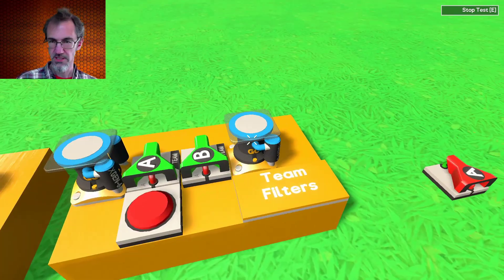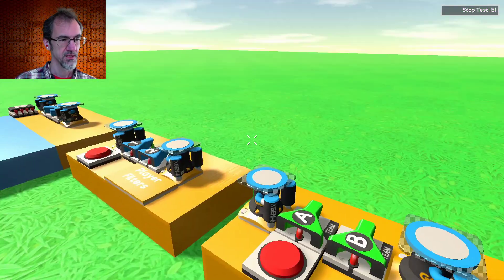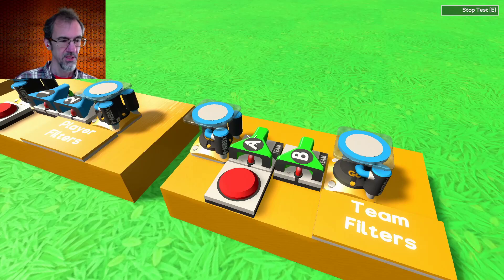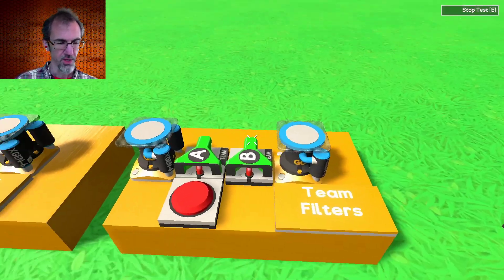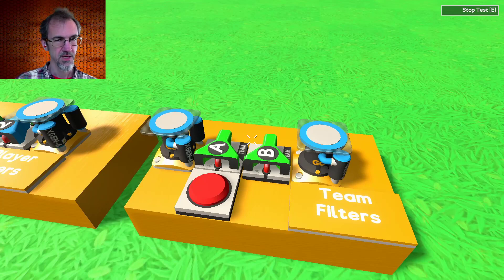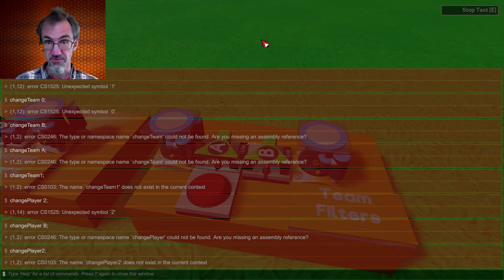The team filter works similarly. I am on team one or team A. If I press this, this piston goes up. If I was on team B, this piston would go up instead. Right now we can't assign teams, but when we do, it will use the change-team command. Right now it only works for the developers.